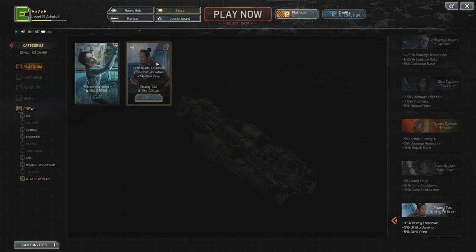You can make some tailored crew setups for different sorts of ships. A hunter, or an enforcer, or even a disrupter might fare very well with a little bit of increased blink capabilities, and of course the utility duration as well as the utility cooldown. Very handy.